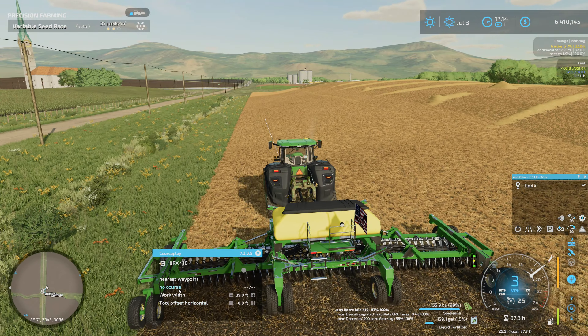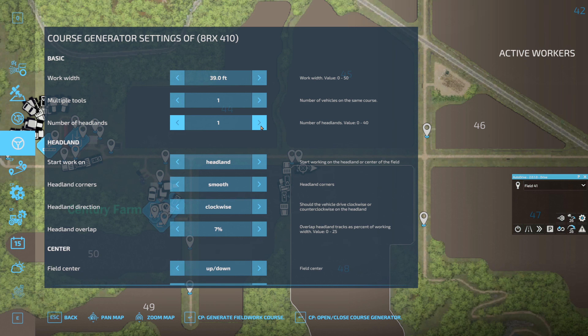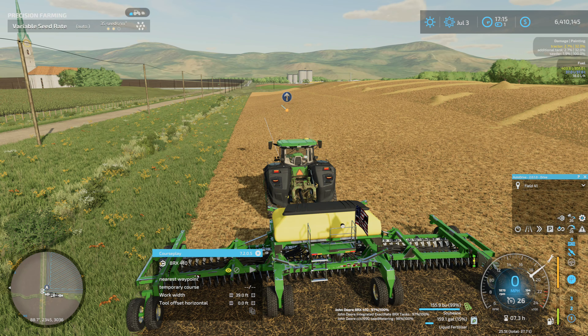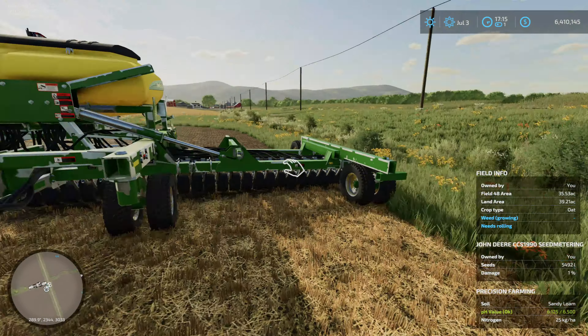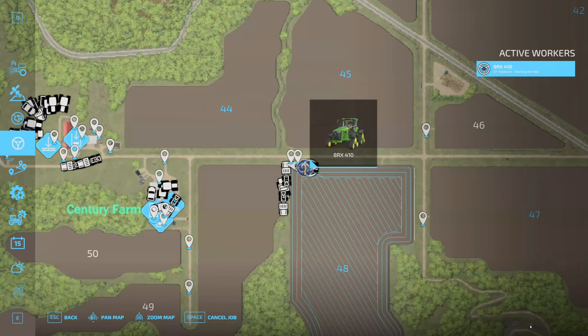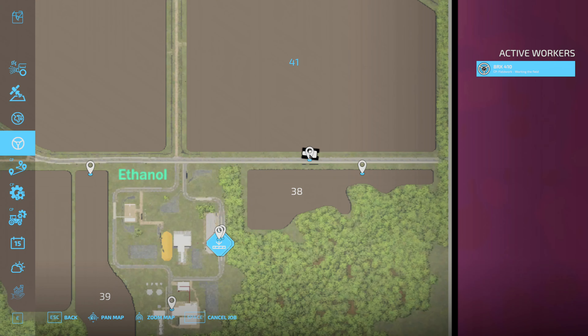Okay, CoursePlay - you're up. Number of headlands - let's do three to be safe. Generate that course. If this was the DB 120, two would probably be sufficient. Okay, first waypoint, drive the course - that's all set. Let's get the next one going.